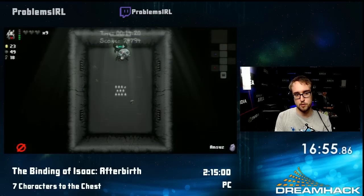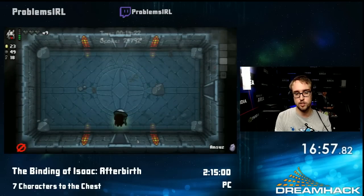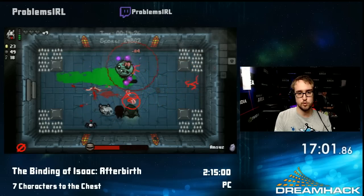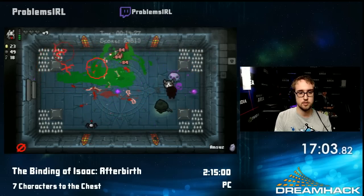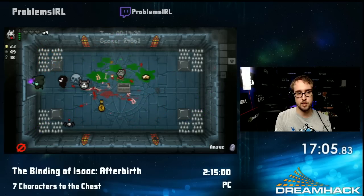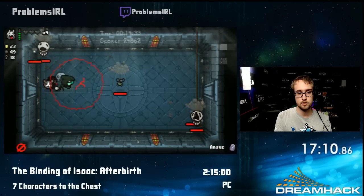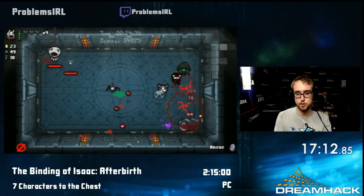Cathedral is generally the faster and more reliable path. Cathedral and the floor that comes after it — the Chest — are generally the faster and more reliable path, so people run that. There are people that have run Dark Room, like Sheol and Dark Room, before, but it's just a lot more fun for people to run the Chest in general.